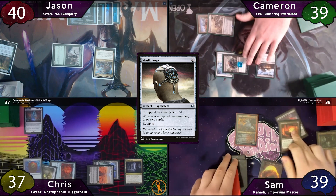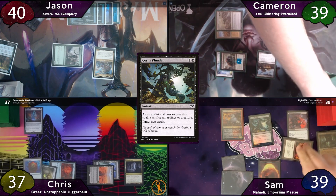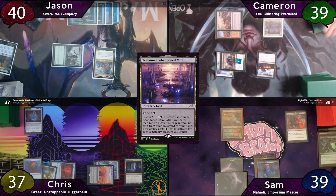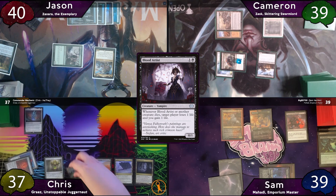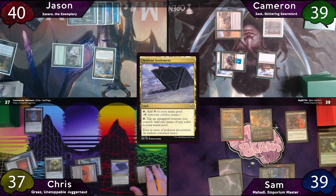Cameron passes to Sam, who taps for 2 using his Rakdos Signet and casts Costly Plunder, sacrificing the Signet to draw 2 cards. He plays Takenuma as land for turn, then casts Blood Artist and passes. Chris starts off by playing a Holdout Settlement as land for turn, then casts an uncounterable Graaz.